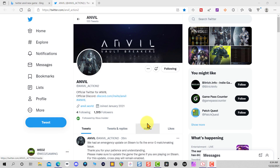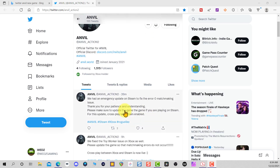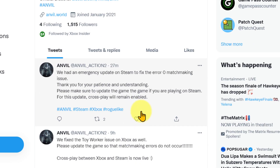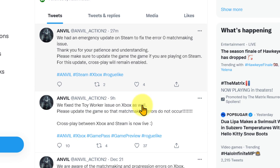We have a couple updates to go over. For the guys on Steam, they say they had an emergency update to fix the error zero matchmaking issue. Thank you for your patience and understanding. Cosplay will remain enabled. That update happened about 26 minutes ago as of the making of this video.